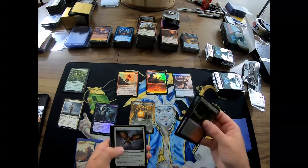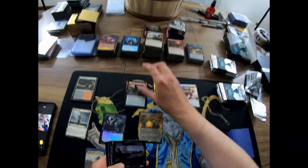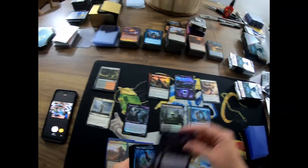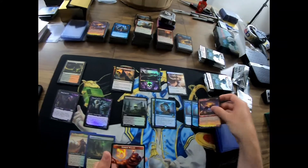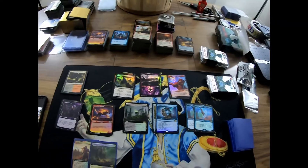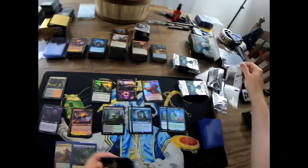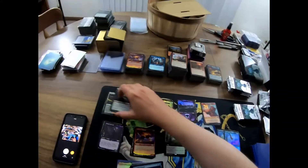Bloodfell Caves, Grasp of Darkness — that's a good card. Foil regular Solemn Simulacrum, foil Sublime Epiphany. Teferi's Aegis Insight foil, and a Goblin Wizard token — that pack wasn't so much. I'm gonna have so many Solemn Simulacrums after this set, I'll never need them again.